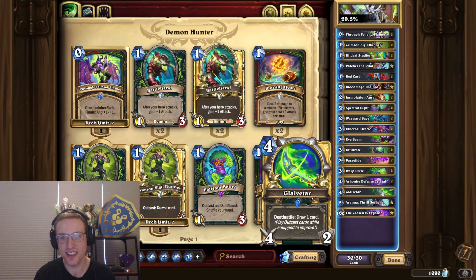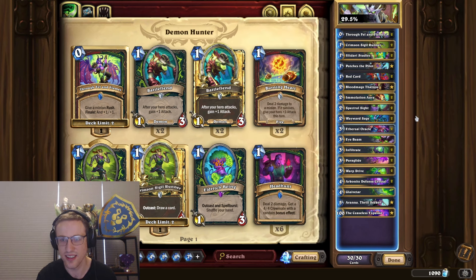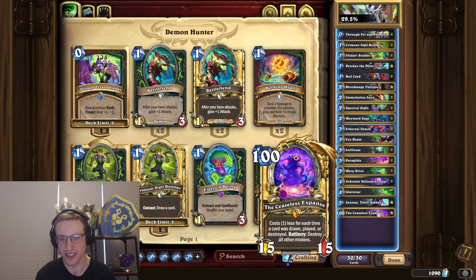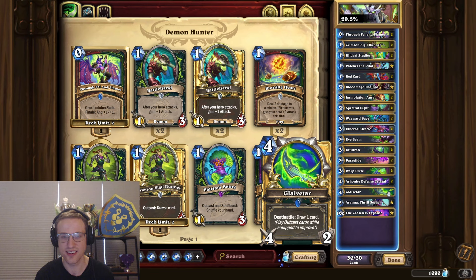That could be a ton of damage if you get there. The problem is, of course, trying to make it to that point. On top of that, this deck only has one Glaivetar, so if it's in like the bottom five cards, you're never going to win. It's a card you always want two of in this kind of deck because it's your win con — it's like playing Big Spell Mage with only one Tsunami. Another card is Through Fall of Flames, which doesn't make sense because the minions are super small and you don't want to give bad cards.